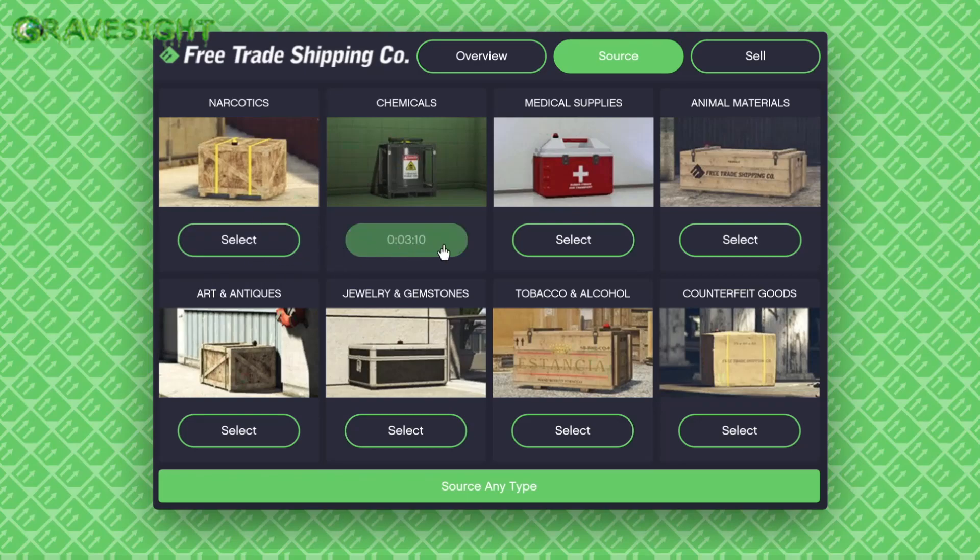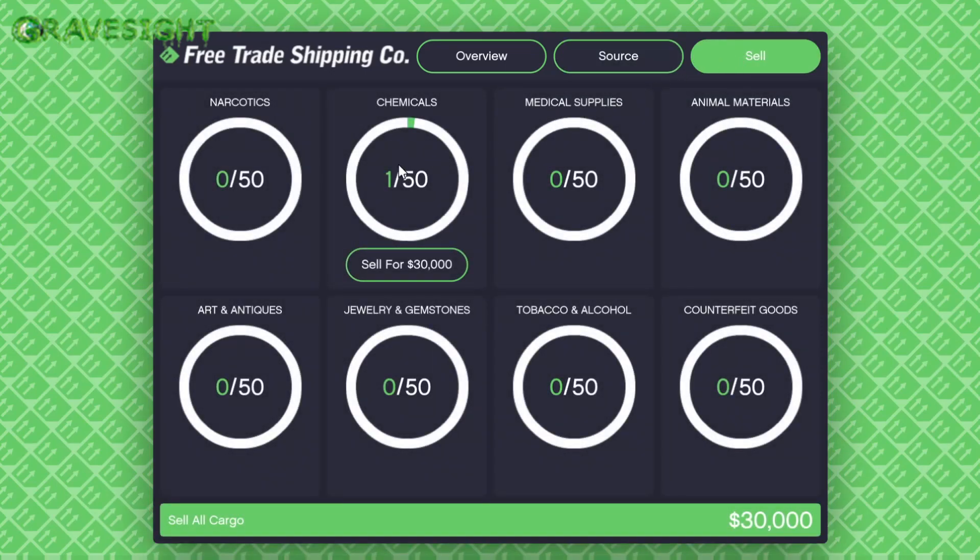There is unfortunately a timer here. If you want to skip the timer, what you can do is restart your application and have your spawn location set to your hangar — then you can load back in and the timer should be gone, so you can just keep collecting. For me, what I'm going to be doing all week is try to source as much chemicals as possible to get 50 of them. The bonus comes out to being 170 percent extra bonus money. Take one million dollars — add 170 percent on top of that and instead of one million you'll be making something like 2.7 million.